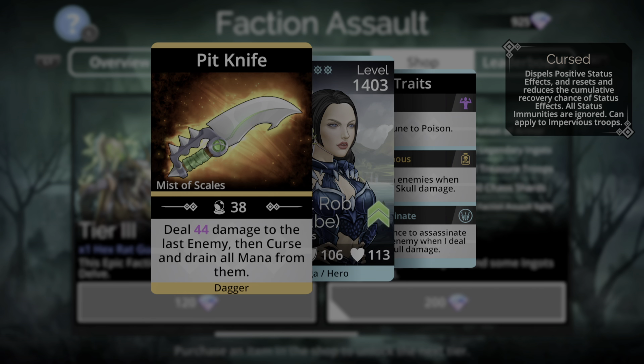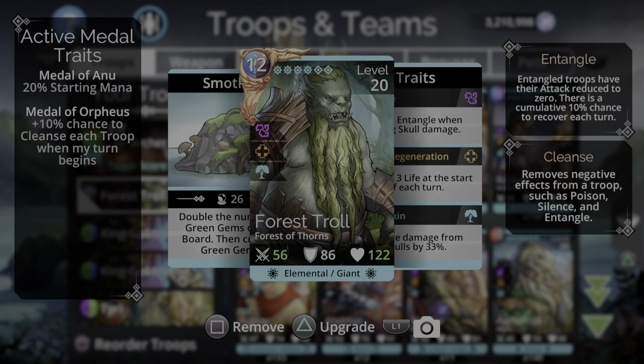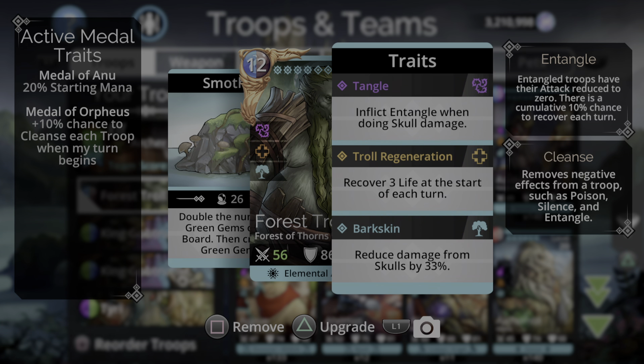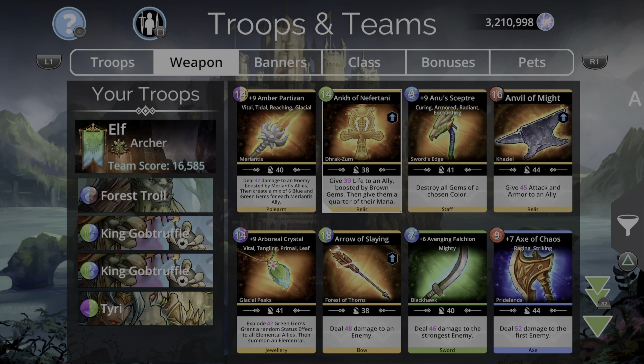This is actually a really simple team to set up. We've got Forest Troll in first place — doubles the number of green on the board, then adds three green gems, so lots of green. He's very handy in first place as well, inflicts entangle when doing skull damage, and has decent bark skin, reduces damage from skulls by 33%. King Gob Truffle times two, because Forest Troll is going to give Gob Truffle lots of his colour and charge him up nice and fast.